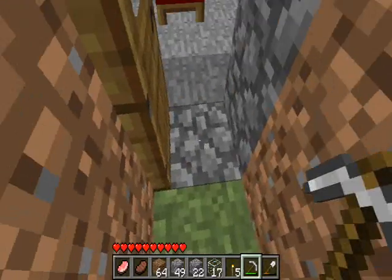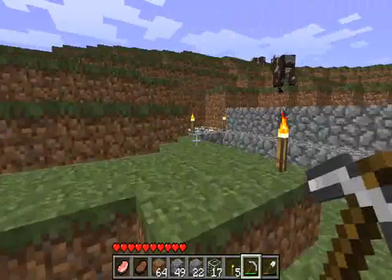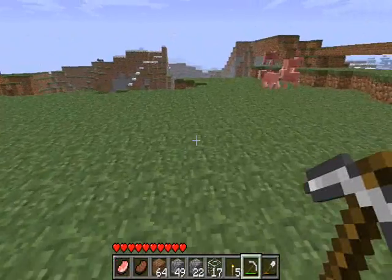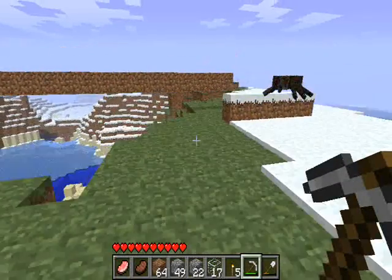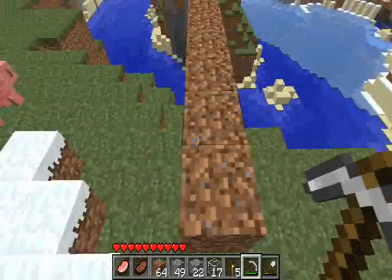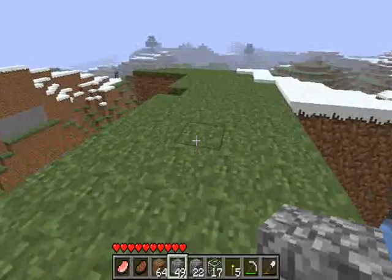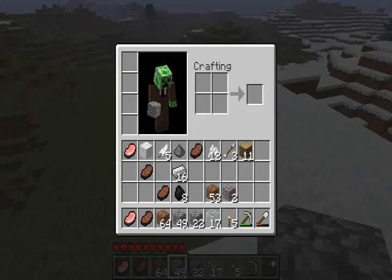Onto the mod — the mod I have is Pam's Harvest Mod. The way it works is you get seeds for different kinds of foods. There's pumpkins, peppercorn I believe, tomatoes, you can make butter and cheese to make pizza, there's lettuce, and all this other stuff.